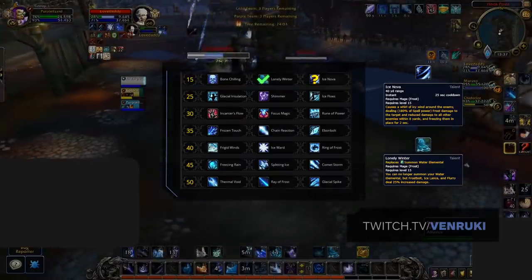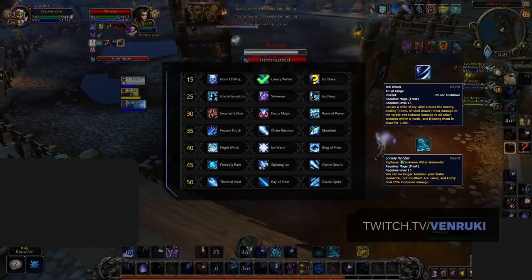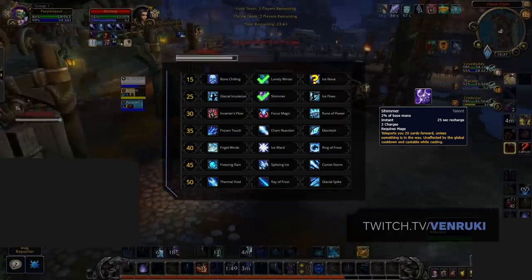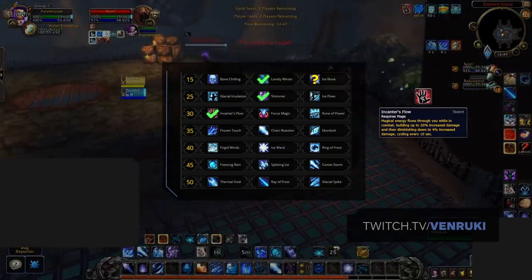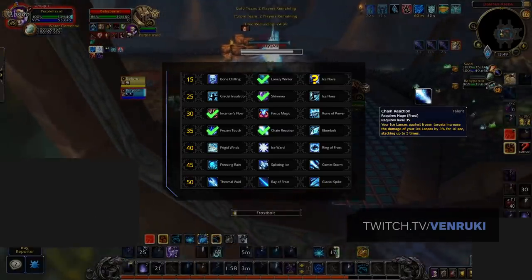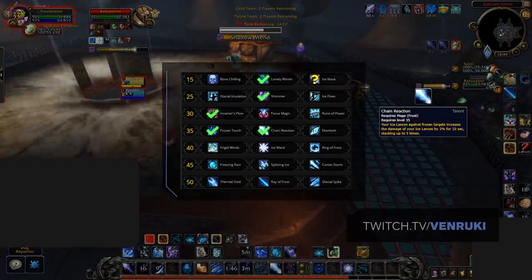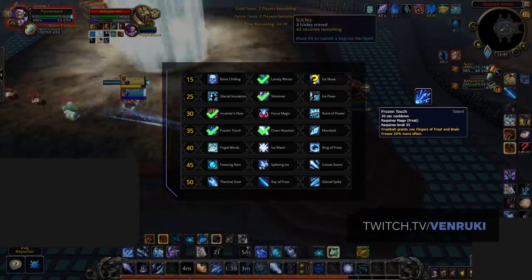Now let's look at Talents. Starting on the first row, Lonely Winter is currently looking to be the best option, offering high burst damage combined with Chain Reaction. Ice Nova can still be an option, but is generally weaker than Lonely Winter in the majority of situations right now. Next up, you'll of course want Shimmer — it's just way too powerful to ever consider swapping, giving you the ability to cast while channeling your blink, making it much easier to secure damage or, more importantly, CC. Dropping down another row, Enchanter's Flow is the clear winner here. Rune of Power just requires way too much setup and for you to be stationary, whereas Enchanter's Flow is a consistent passive boost to your damage. On the level 35 row, you've got two options. Chain Reaction is great paired up with Lonely Winter to give you a big boost to your overall Ice Lance damage, and with how hard Ice Lance is currently hitting, Chain Reaction is going to be the most common pick. Alternatively, if you're able to freely cast Frost Bolts, Frozen Touch will give you a lot more consistent damage. Think about how the matchup is going to play out and pick accordingly.